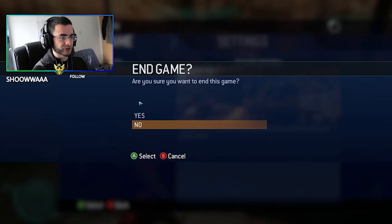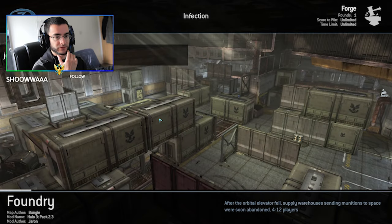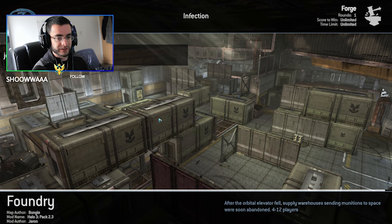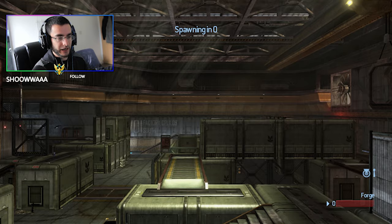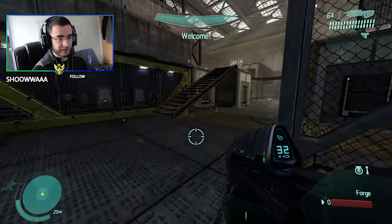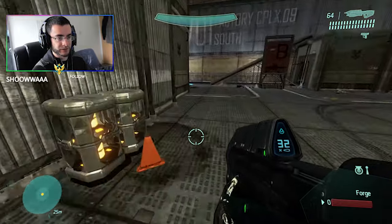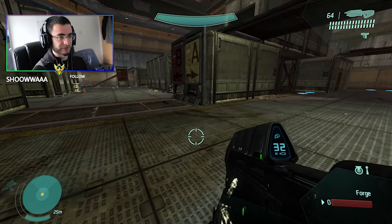You can hop into Forge — let me show you. You can also customize your main menu; if you boot up Halo Online for the first time it'll just show the Valhalla menu, but you can change that in settings. I don't know if they've added new weapons or vehicles yet. Sprinting is a bit weird — I think the sprinting animation for elites is kind of broken. You can't drive the forklift though.